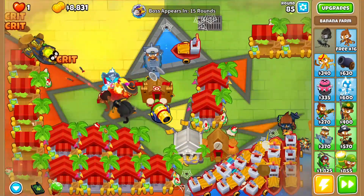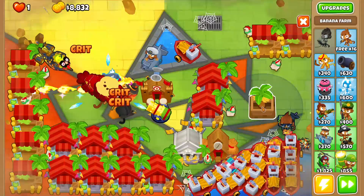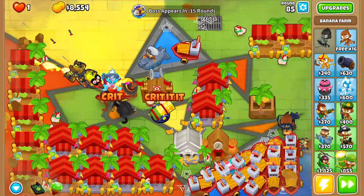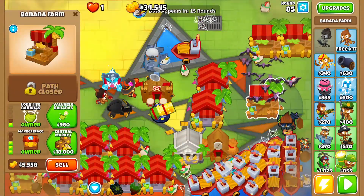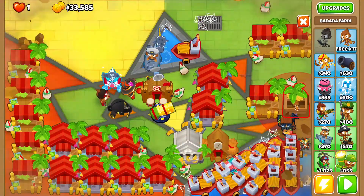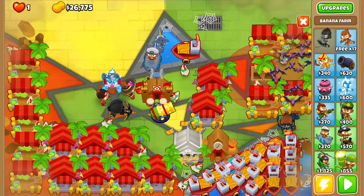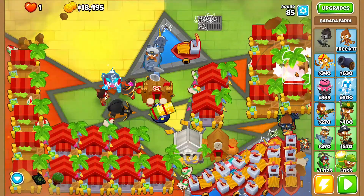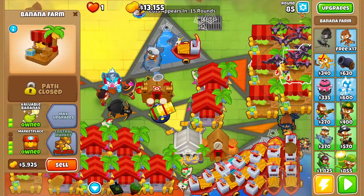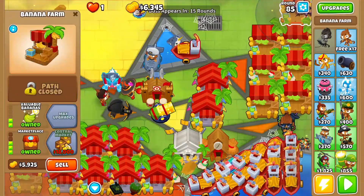For now, I'll grab one Crossbow Master and that'll be it. But I'm gonna grab like ten Central Markets to get the buff on our little boats here. I wish I could go into a Banana Central — well, we can't afford that. So for now what I'm gonna do is just grab Marketplaces. We're gonna cover our whole map in Marketplaces and maybe just Central Markets. Who needs Banana Central when you have Central Markets? I'll see you guys probably at the round 90s, cause we're most likely gonna leak to DDTs with this defense.